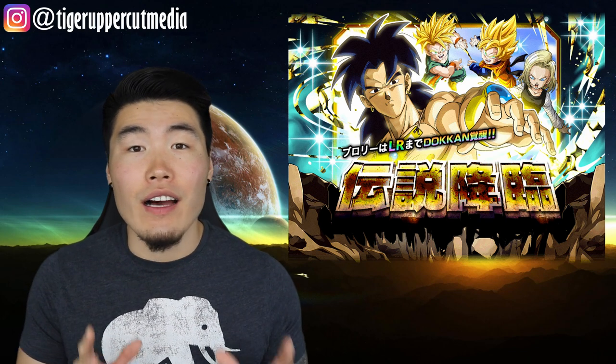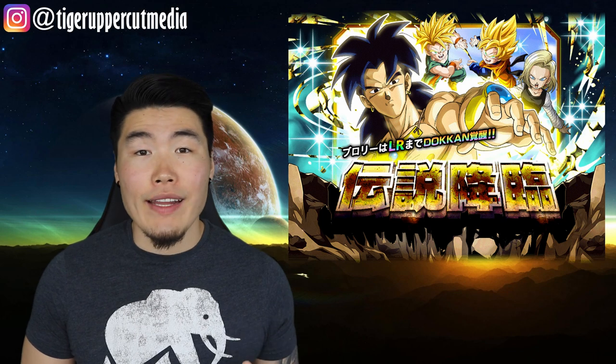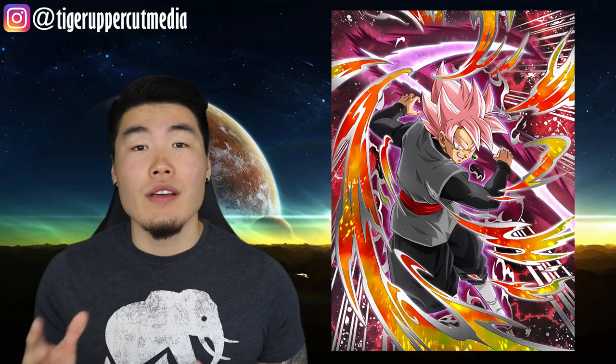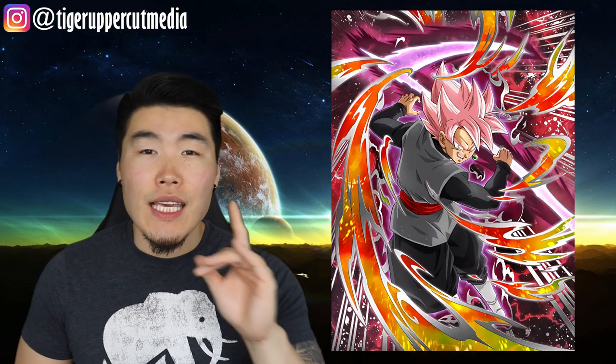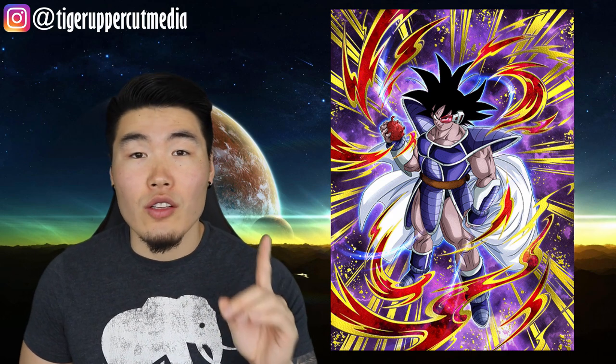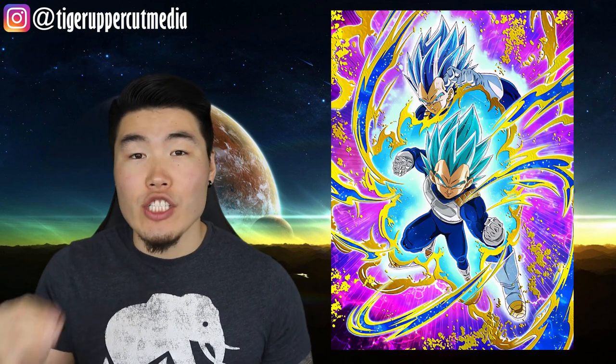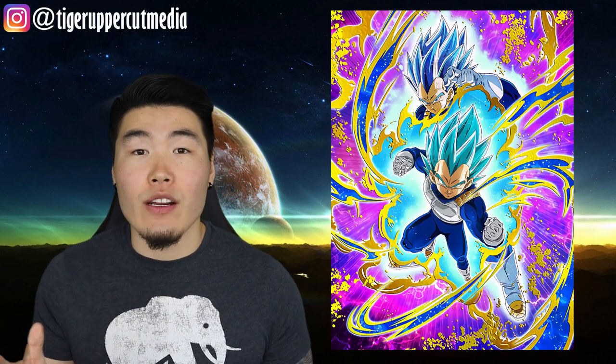Lastly, we'll quickly cover the teams that LR Broly thrives on. The only category team currently on Global is Resurrected Warriors, which he's fantastic on. He's also amazing on Extreme STR and Villains as well. While the other three categories aren't available yet, keep in mind that AGL Turles should be the next Dokkan Fest on Global and he's the leader of the Movie Bosses category, and SSBE Vegeta, who's the leader of the Pure Saiyans category, should most likely be right after him. Now that we've covered the unit, the banner, and the teams, it's time for my recommendation.